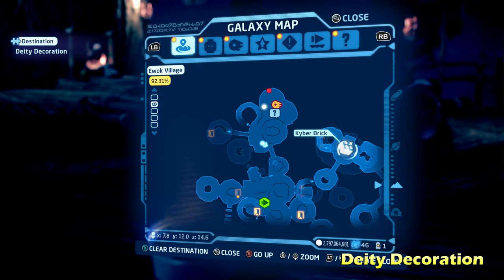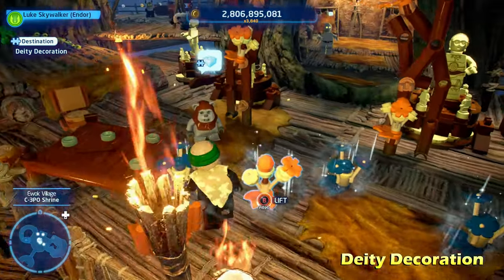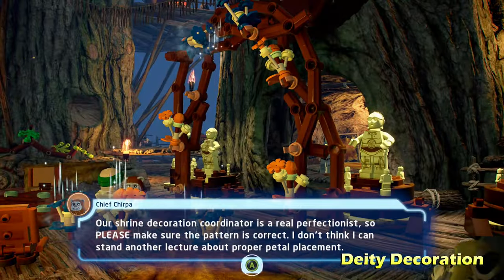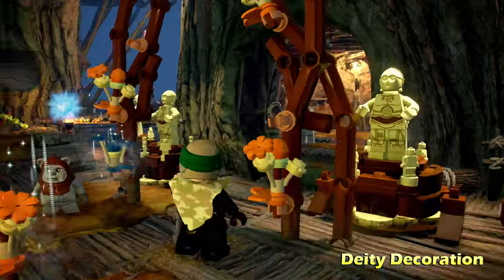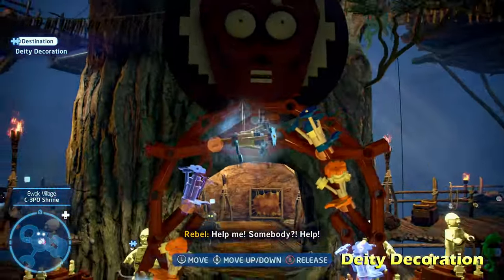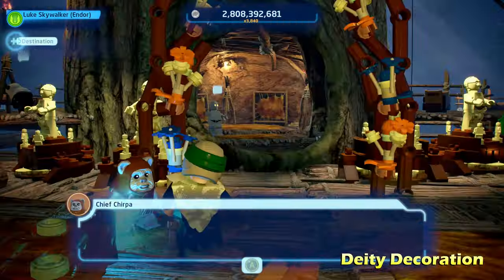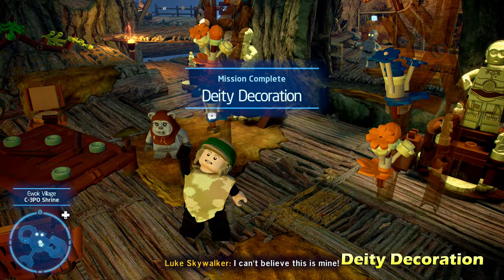Moving along, we're going to do Deity Decoration — last but not least. This one will require you to put different colored flowers in alternating order: orange, blue, orange, blue, etc. Just make sure the colors are alternating and you'll get it correct. Note that this puzzle will not be unlocked until you complete a certain side mission in this area, so check out the side mission guide if this puzzle isn't showing up. Once you do that, you'll get the Kyber Brick for Deity Decoration.